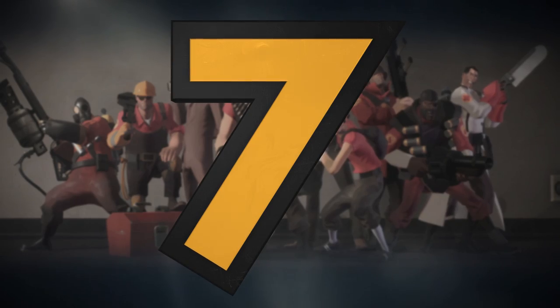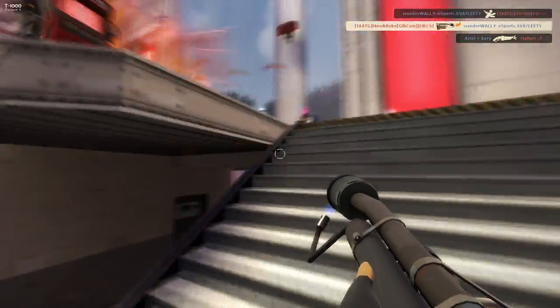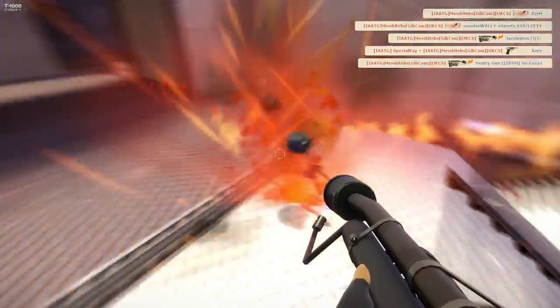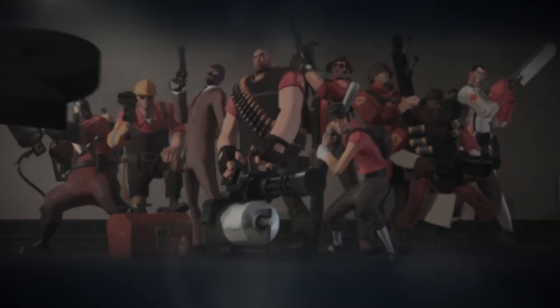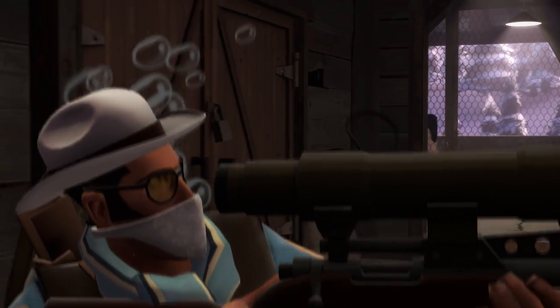Number seven, some highlander action — it's going to be New Bite Bow on Croissant. A drive-by of the spy as he's playing some defense here. He's going to get on the point — watch this very carefully — comes up and gets two kills with a reflex, gets a third kill with fire, then throws the demo man up in the air, gets the assist, runs over to take care of the engineer and his sentry gun. Very clutch defensive play there by New Bite Bow.